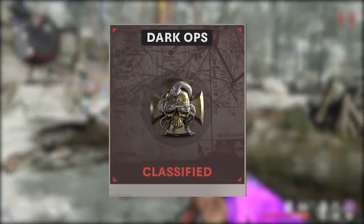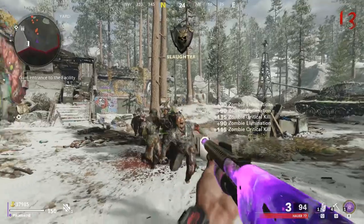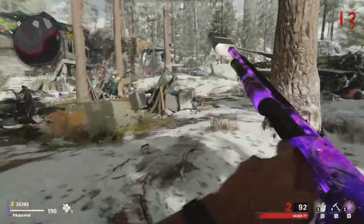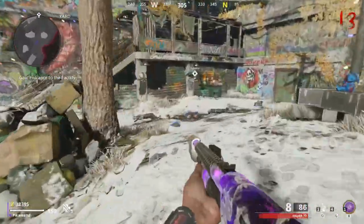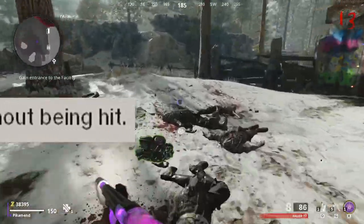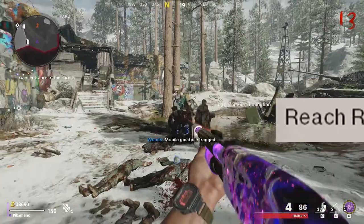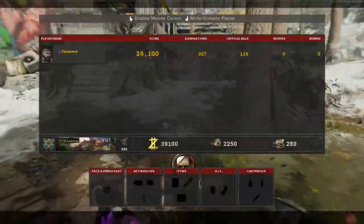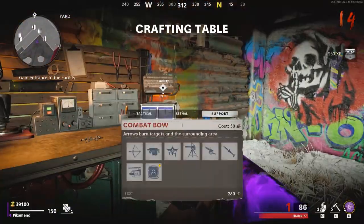Social distancing is one of the hardest challenges in Cold War Zombies at the moment because it's a Dark Ops challenge, and Dark Ops challenges are meant to be hard. If you don't know what social distancing is, it's a Dark Ops challenge where you need to go from round one to round 20 without taking any damage — no fall damage, no zombies attacking you, no zombies throwing stuff at you, no megaton blasting you. Whenever any of those things happen, you have to quit and do it again.